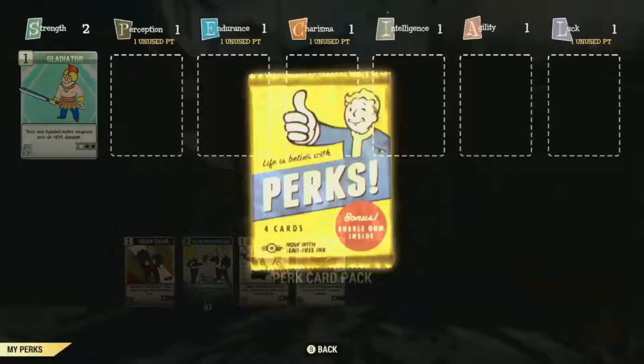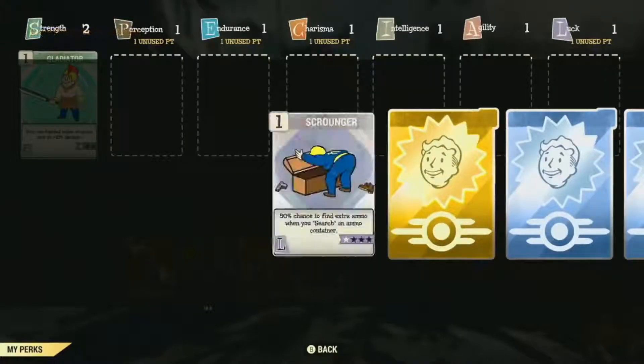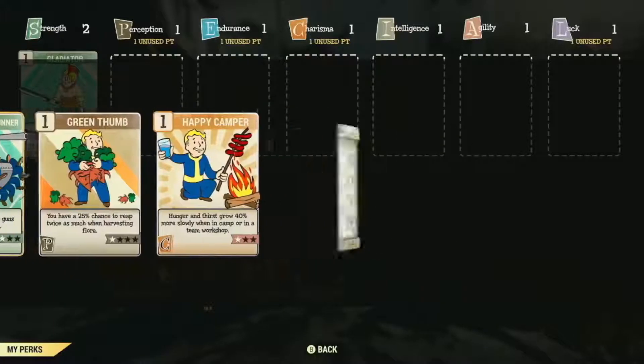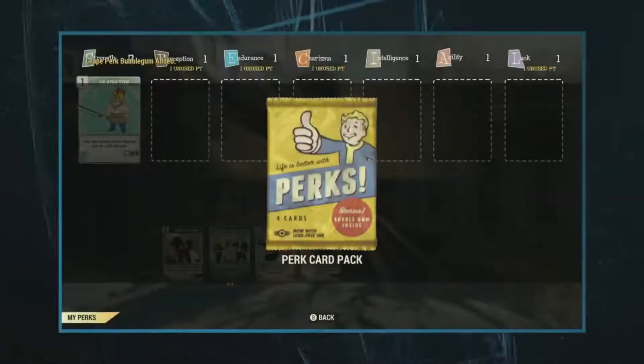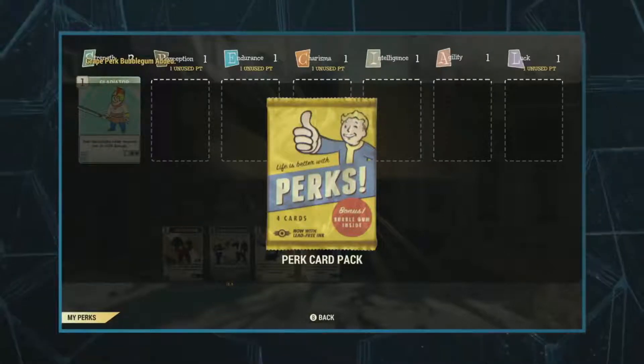How does Charisma work in an online game if we're not talking about NPCs you can influence? We do have gold cards — that one's great. You get a joke and a stick of gum, and the gum actually has a fun effect: it slightly reduces your hunger for a while when you chew it.